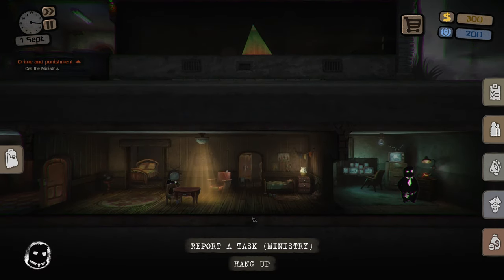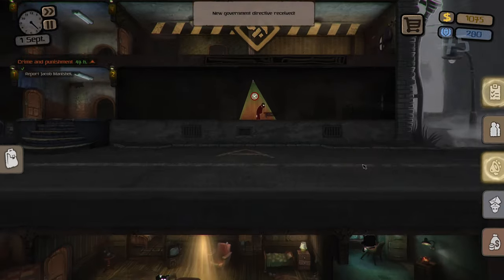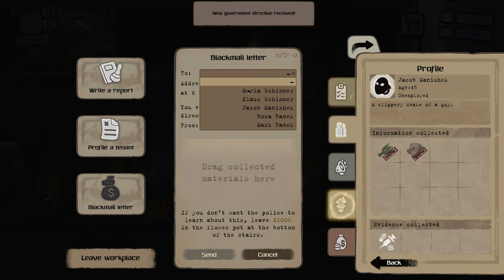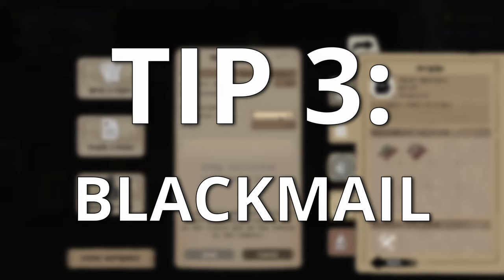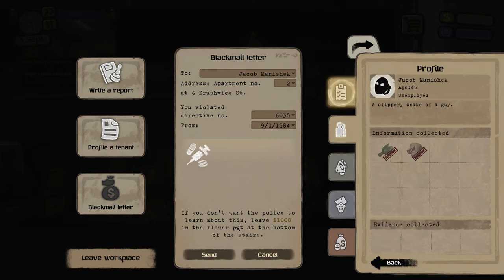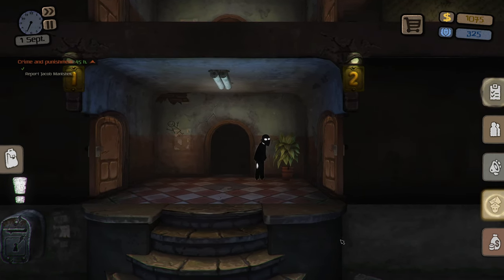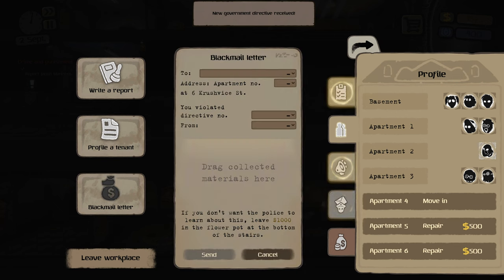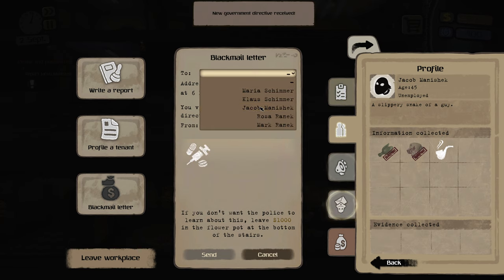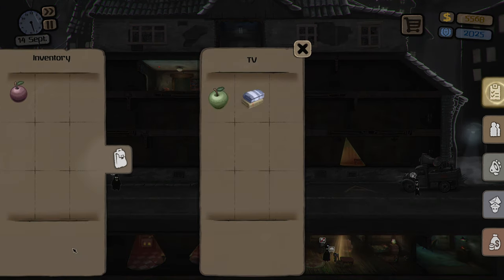We'll turn in that ministry task and move on to the next one, which is to report Jacob for something illegal. He does love making drugs at the table that just happens to be under our camera, so just make sure that you keep an eye on him and click his drug icon to collect evidence. Before we report it though, we're going to go to tip 3: blackmail. You'll want to blackmail Jacob first before reporting him, that way you can get the extra $1,000 from him before he's gone. You'll just have to send the blackmail letter to him and he'll go place the money in the plant on the first floor entry area. You can even plant illegal objects in tenants' apartments, mark them as evidence, and then blackmail them that way.